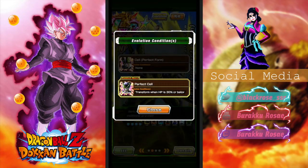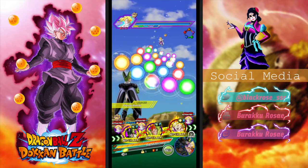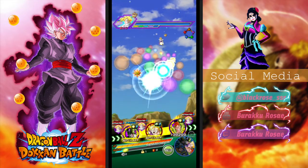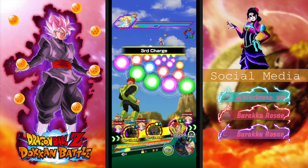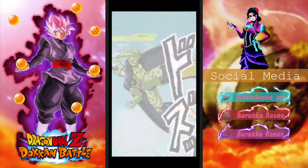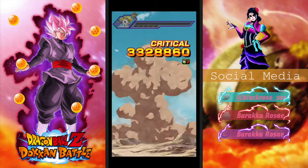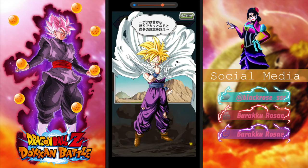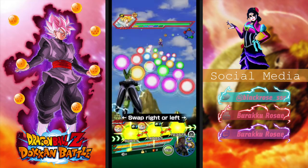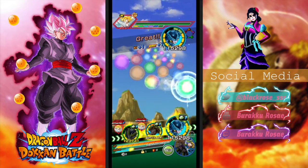Cell's transform condition is when 30% of enemies are below 30% HP. Since Gohan transforms with Android 16, I'll put 16 in the last slot so he can end up paired with Gohan. I want to show his 12-ki attack, his 18-ki attack, his transformation, and his active skill. This might go quickly since everything is rainbowed.